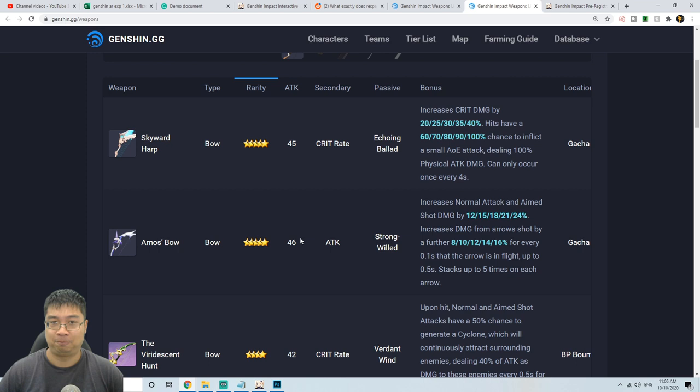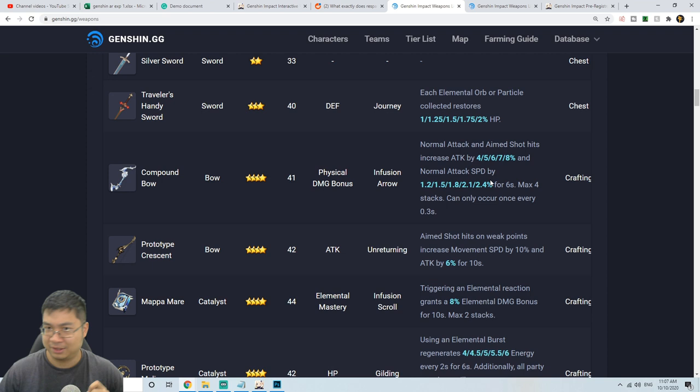The secondary critical rate is better than physical damage, and attack is slightly better than physical damage, so in terms of attack and secondary stats the five-star weapons are slightly better. But if you look at the bonus — critical damage and critical rate — it narrows down your build. Comparing the Amos' Bow, it increases normal attack and aim shot damage by 12 up to 24 percent, and damage increases by 80 percent for every 0.1 second the arrow travels, which isn't a big factor since arrows usually don't travel over 0.2 or 0.3 seconds.